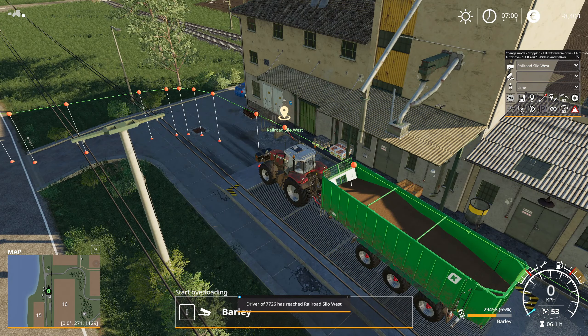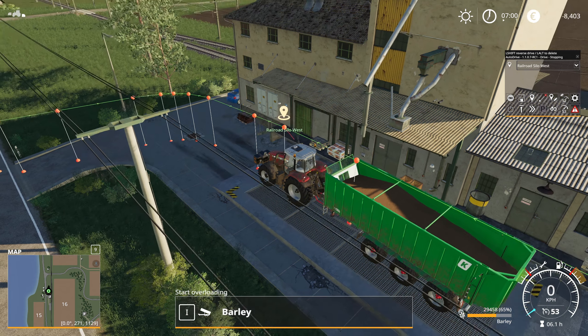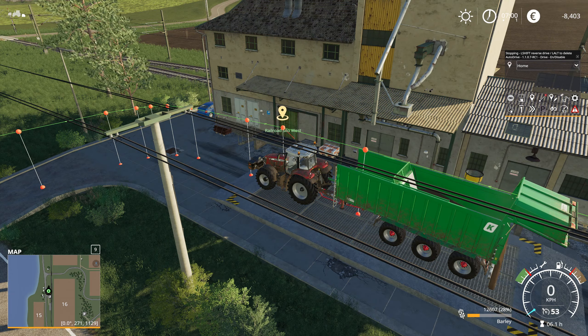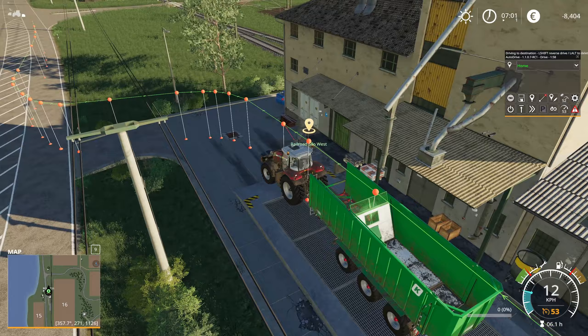Now what we could have done is utilize the deliver mode in order to deliver to Railroad West, and then theoretically it is going to unload the trailer automatically. But in this case we can do it ourselves — just unload the trailer. We're gonna swap the destination to home again and then do the same test drive home. There we go, that's done.